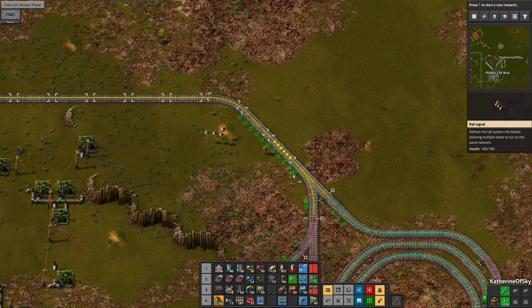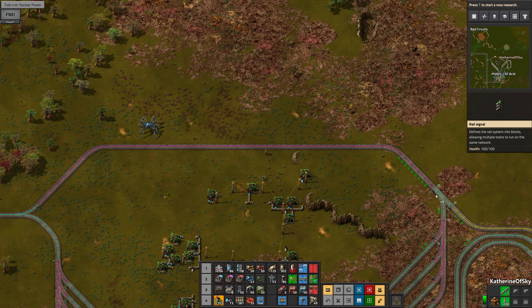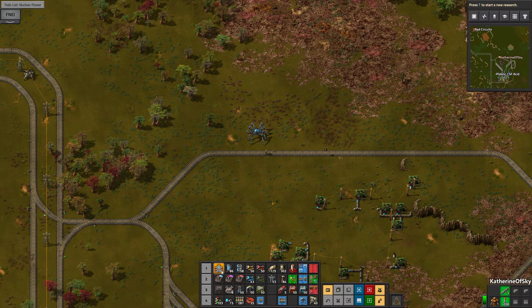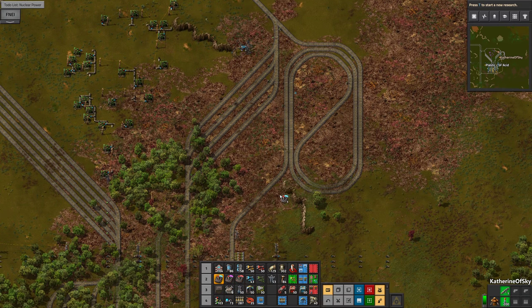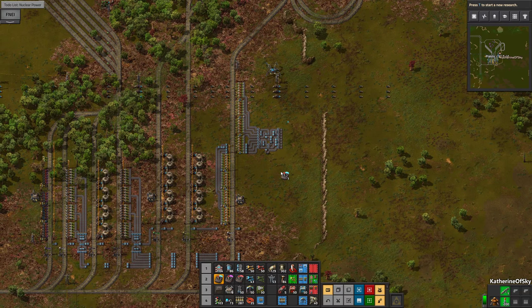So this one is going to just be a regular signal there. Then we'll do just generalized amounts there. Spider Tron, come with me — let's go, let's do the thing. This is so great. I love — look at all these tracks. I am laying all these tracks and they're going to be for something magnificent. Oh, this is so good.